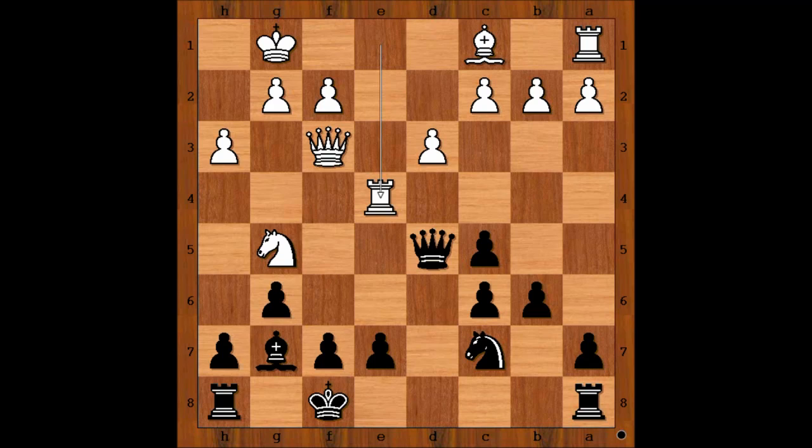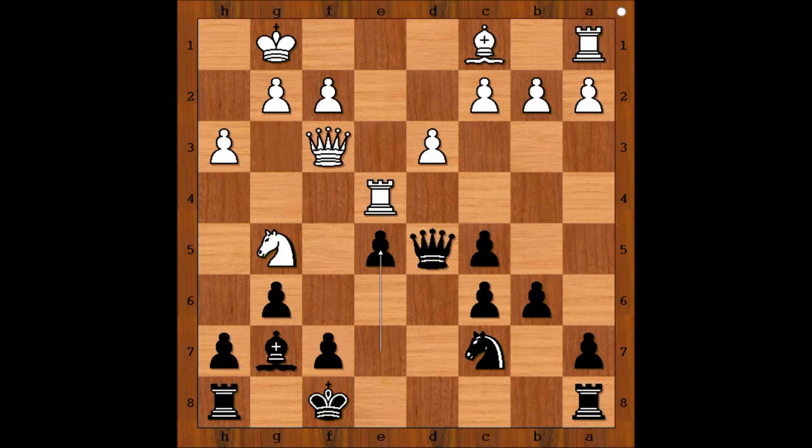Black to move. Wei Yi played e5. Perhaps f6 could be next. Why not immediately f6 or h6? If f6, then Bishop to f4, attacking the knight on c7. And if then e5, bishop takes on e5. That is why e5 was played — preventing Bishop to f4. h6 or f6 is on the menu. c4 was played.